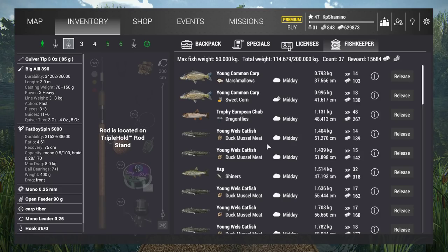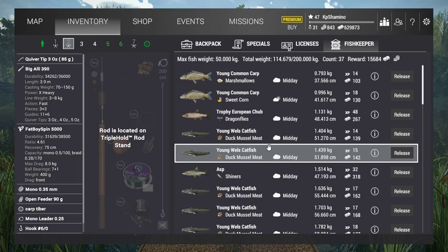Hello guys, kpshamino here with a new video for Fishing Planet. In this video I'm going to show you how to get the trophy common carp, the trophy Welsh catfish, and how to get the asp in the Tiber area with feeder fishing. It's really fun because I like it a lot here — you got a lot of species and I'm going to show you in this tutorial.